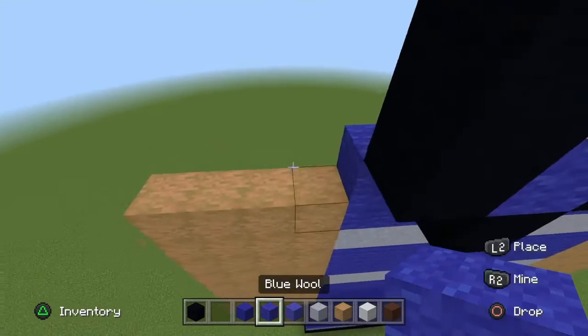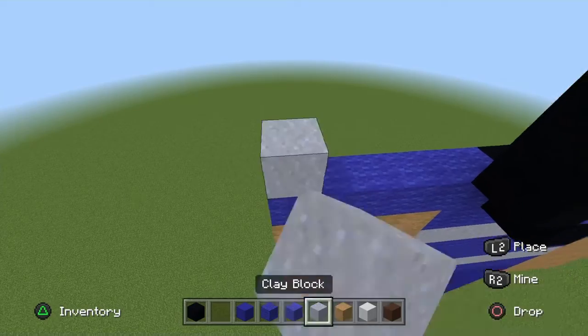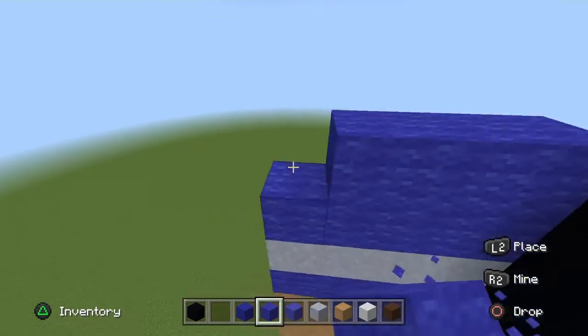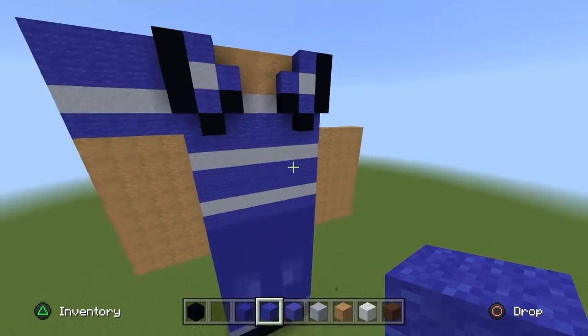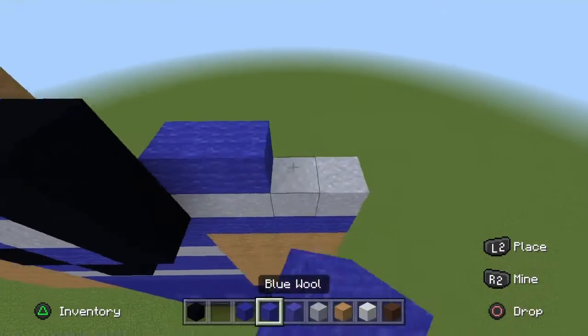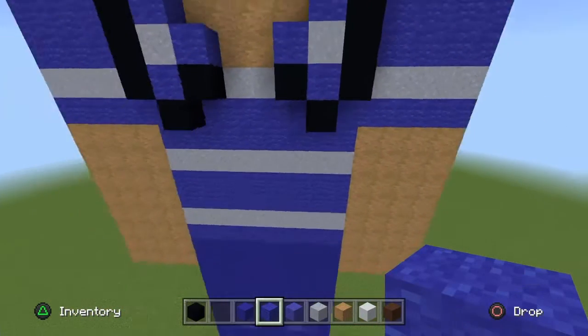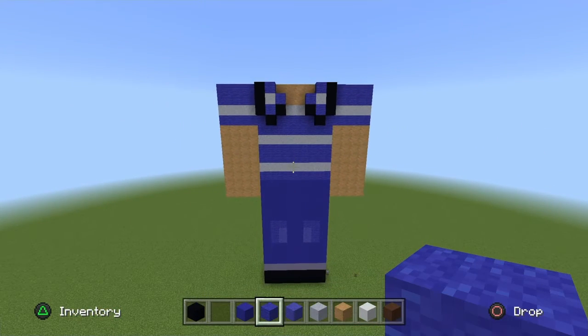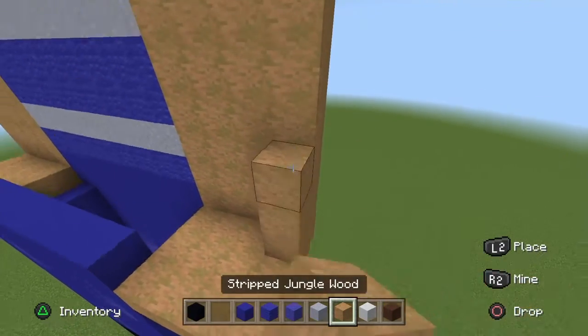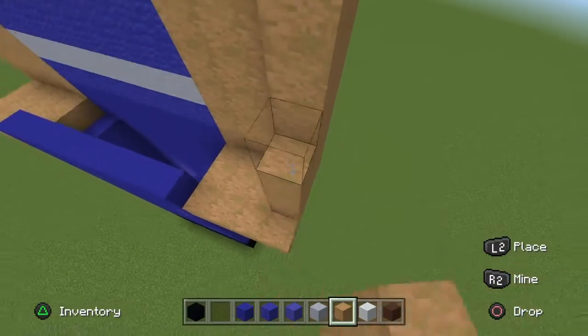Next, on the arms go Blue Wool, then Clay Block, then two rows of Blue Wool — just doing the same pattern over and over again. Blue Wool, Clay Block, two rows of Blue Wool. The front of T-Bone105 Presents is done — pause if you need to. The sides are extremely simple, just like the legs — repeat the same pattern over and over again.